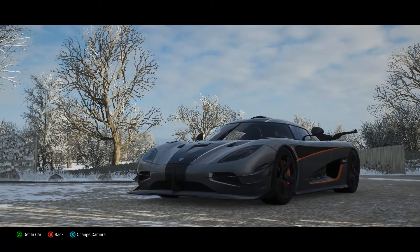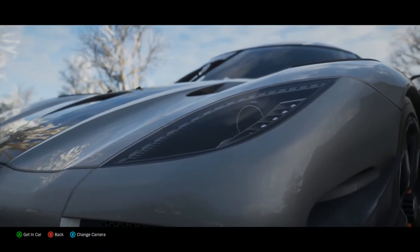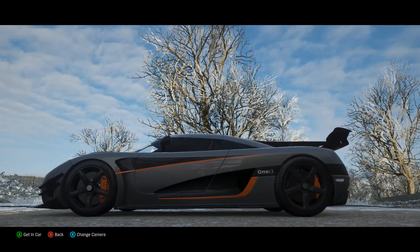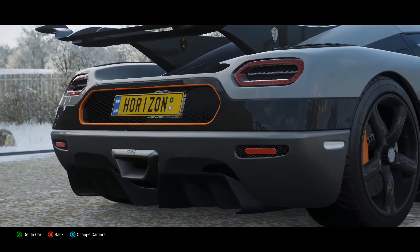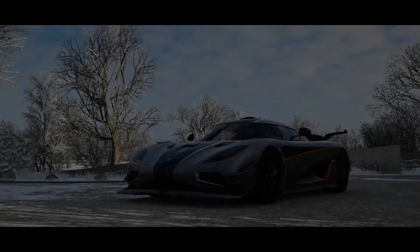Hello, this is SlickShine120, and welcome back to Custom Car Builds. In today's episode, we have the Koenigsegg One:1. The reason I'm building this car is because when I built the Raptor in the last episode, all I could think of was the two most favorite cars I used in the starter of Horizon 3, which was the Raptor and the Koenigsegg One:1, because I got it for free with the car pass.